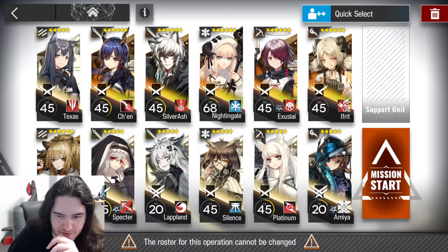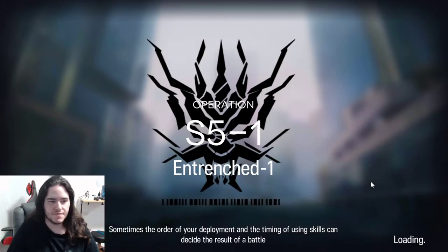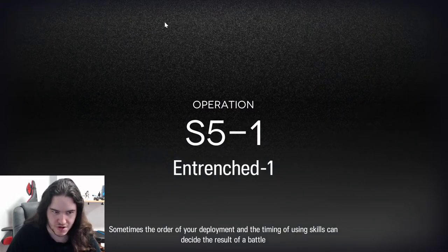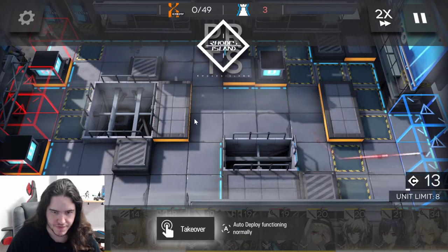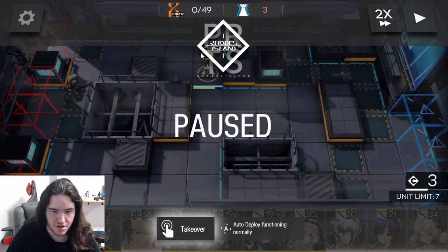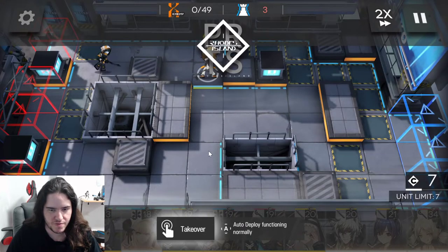For this one, what I did is basically go a little more advanced to the enemy side. We are going to deploy everything around here. We don't need to block the upper line immediately because the raids will appear way later, so we just have to block these two places first.